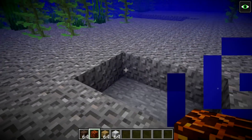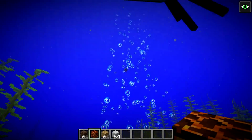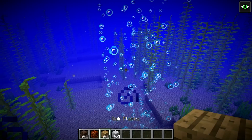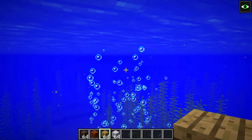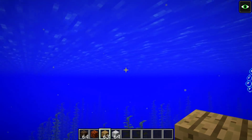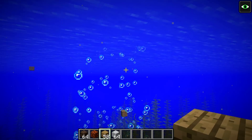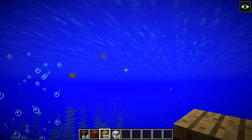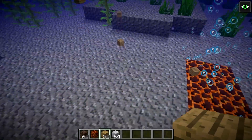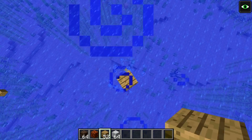Bubble columns form when you place magma blocks underwater - all the bubbles travel downwards. If you throw items into the bubble column, they sink straight down dramatically instead of floating. Soul sand placed underwater creates a rising column instead - items float up dramatically and go straight to the top almost instantly. This is an easy way to transport items downward or upward in water.